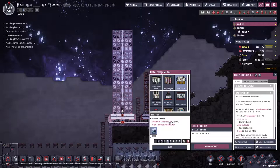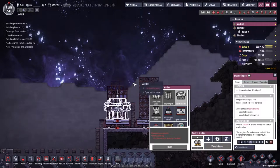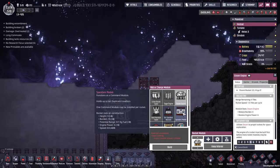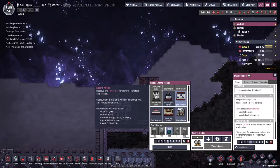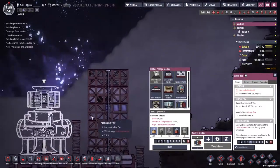The steel has been created during our downtime so we're going to start making ourselves the next rocket. We're going to put a steam engine underneath. We're also going to put a spacefarer module on there — not immediately, because I want to put a cargo bay on there as well. We're going to build it out of copper because we've got a lot of copper.